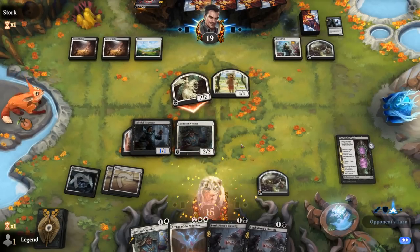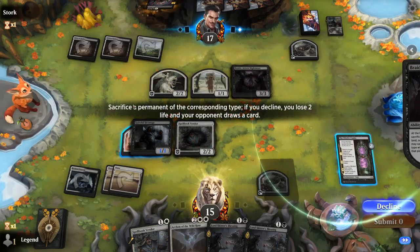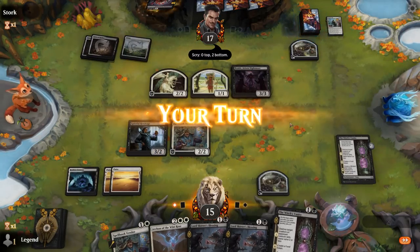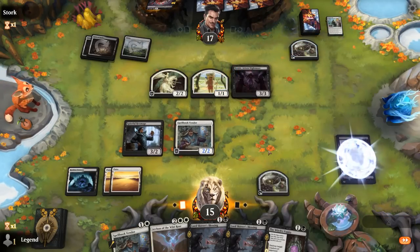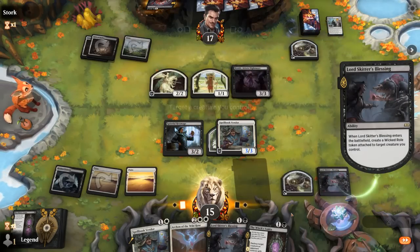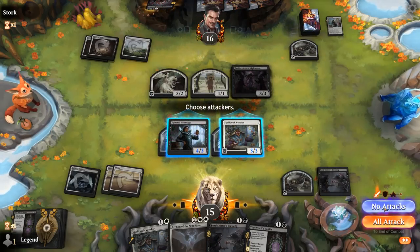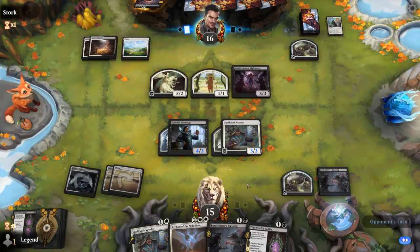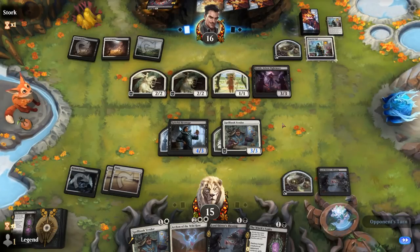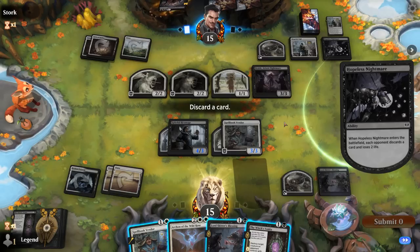I'll preserve our creatures as much as possible. Braids is next — can sac the Hopeful Vigil, or an enchantment. Braids isn't quite as good in the mirror match. Let's enchant the Vendor, and then I can Blessing the Hexmage. I can pay the one from Vendor to drain the opponent with a Wicked Roll — no attacks. This way if they have one removal spell I'll still have an enchanted creature for Blessing, and we could definitely use the card draw.